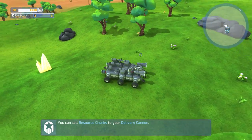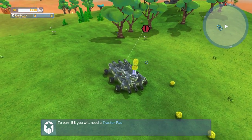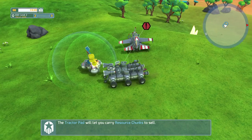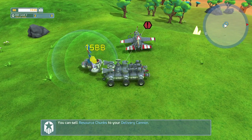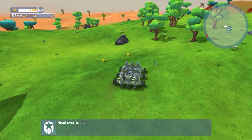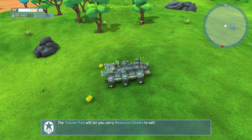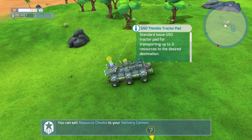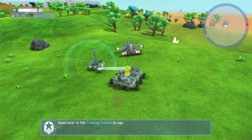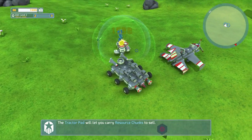It's going to get me to gather stuff and sell it back at the base. You can sell resource chunks to your delivery cannon — I've got a tractor pad. I'm earning, I'm earning bubiz.